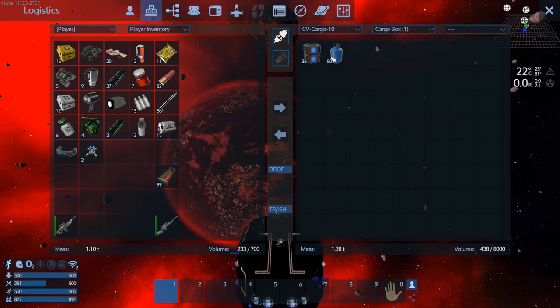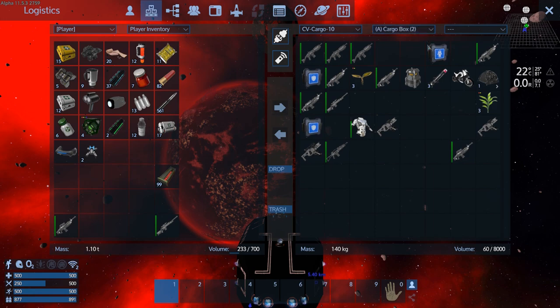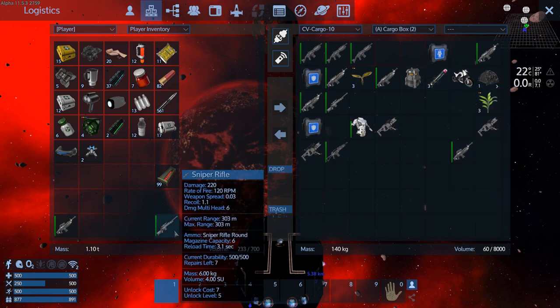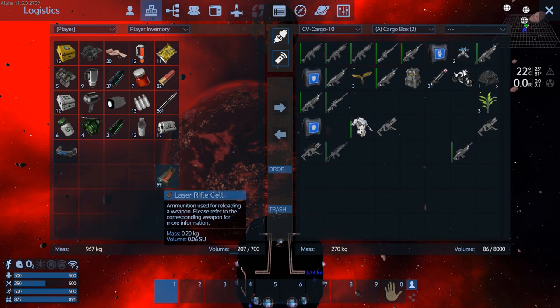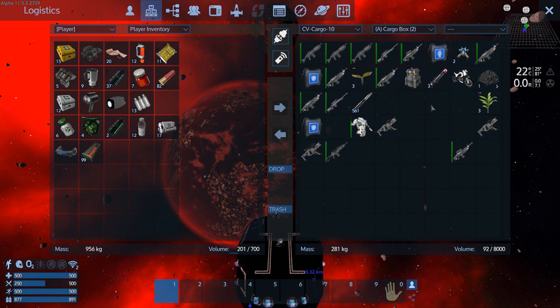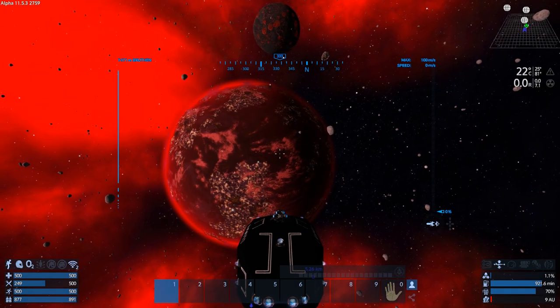Oh, I've got two storage areas with fuel and oxygen — that's awesome. My CV is not very well organized, sorry. Let's dump some stuff and reorganize a bit. We're going to carry the laser rifle now, since we're level 20 and can start making ammo for it — even though the ammo takes pentaxid to make.